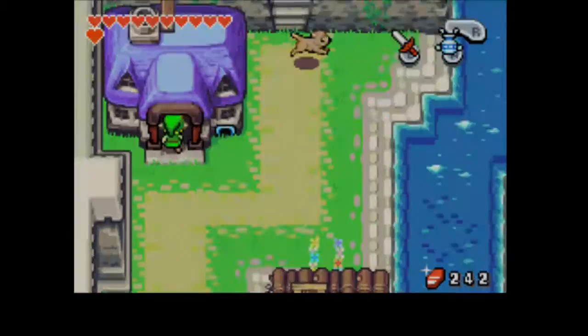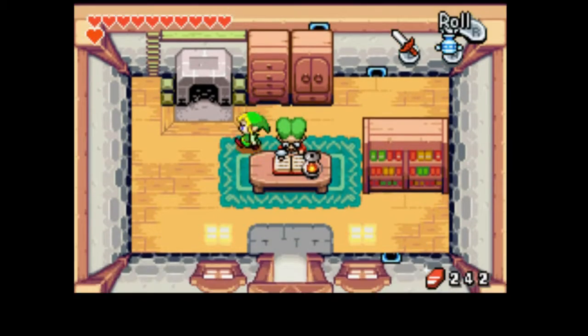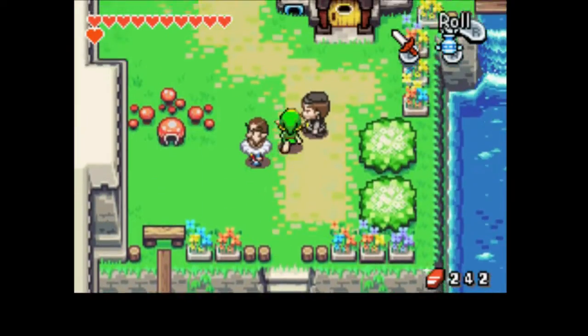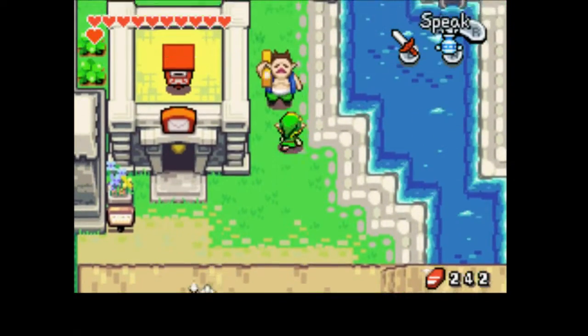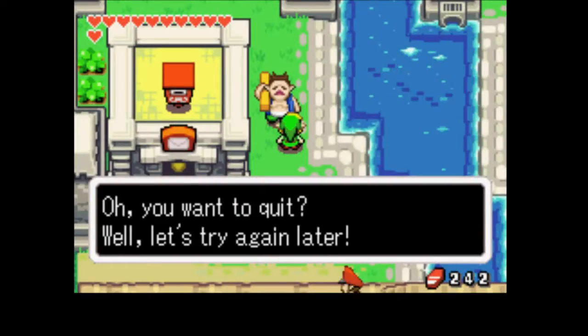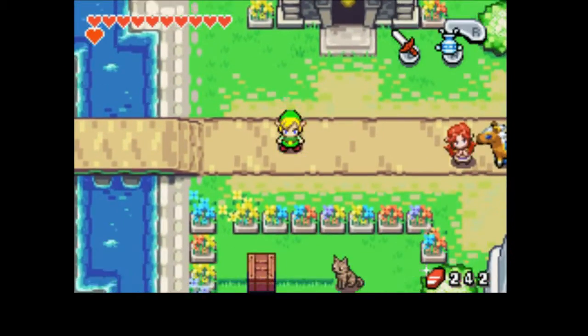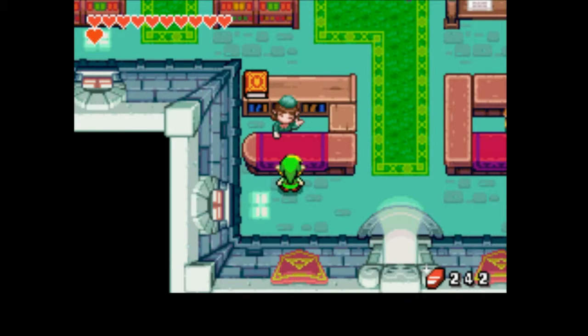Now we can go in and pick up the book. Most people don't have to worry about little creatures in their house taking it. Now we can hopefully fuse kinstones with this guy — no, of course we can't. We need more of those red ones. But once we do that, Muto will build a new house on the site where that Minish house is.